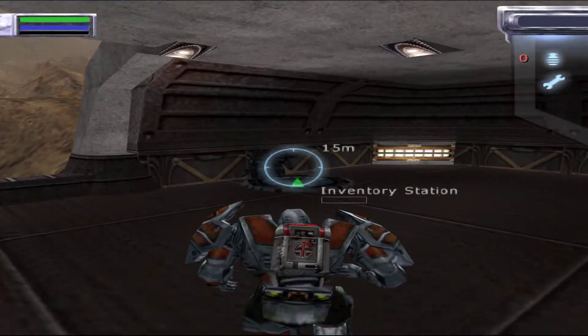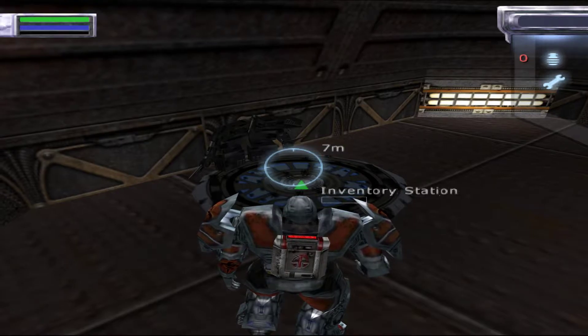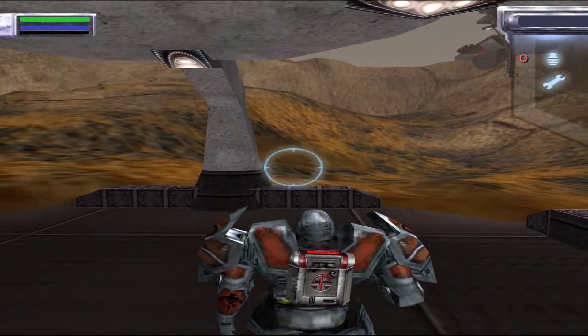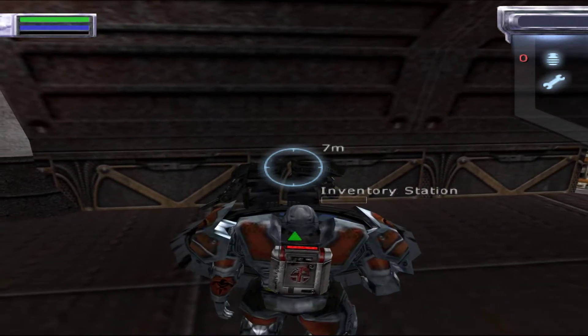In this bunker you'll see an inventory station. This station is damaged and non-functional — you're going to change that. Activate your repair pack by pressing the circle button. This will cause your current weapon to be replaced by the repair tool from your pack. Now get close to the station and place your targeting crosshairs on it. Press and hold the fire button, which is L2, to begin the repair process.